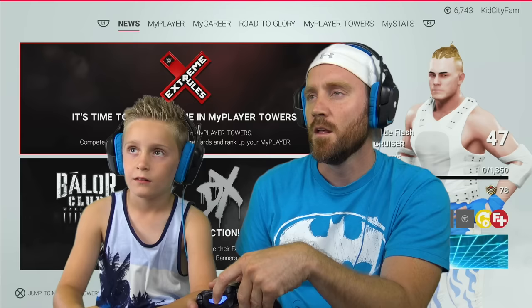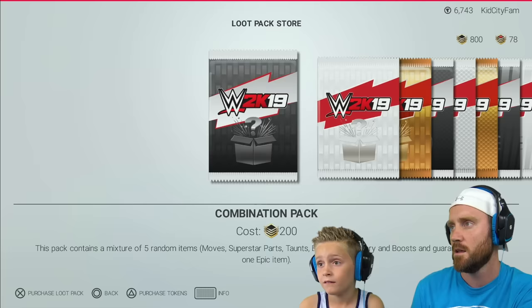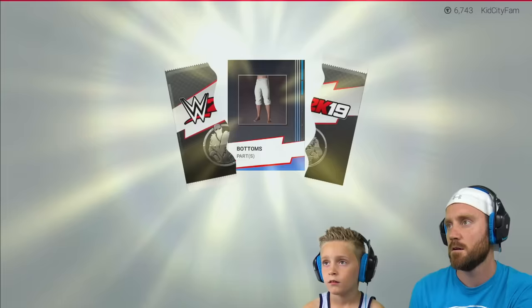This is Little Flash — we just need to build out his skill set and rise through the ranks of WWE. We're gonna see if we can get him to be the champion. Let's go to the loot pack store and see what we can find. We've got 878 credits up there. Let's do this and see what we can unlock — we're looking for that spiky hair because he looks a little bald right now.